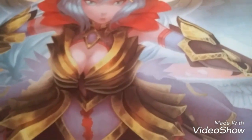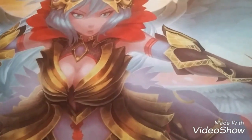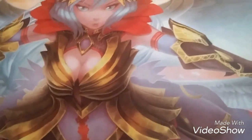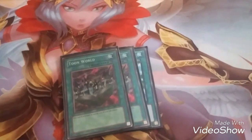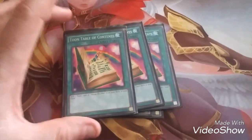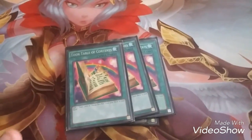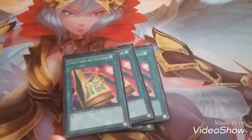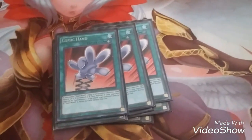Next we're going to move on to Spell Cards. I run three copies of Toon World — I do have an alternate art in there. You pay a thousand life points to activate this card, and when Toon World is on the field you get to summon your Toon Monsters. I run three copies of Toon Table of Contents, and it lets me search out any card with Toon in its name — I can even search out Toon World, Toon Mask, or Shadow Toon.